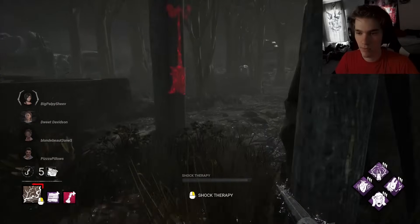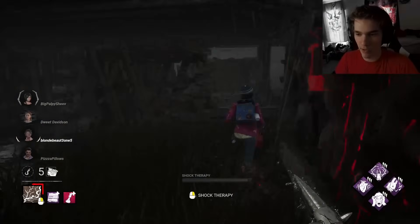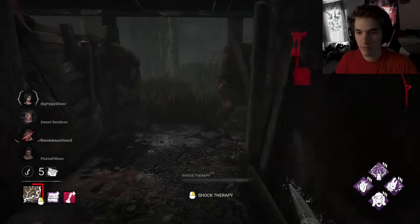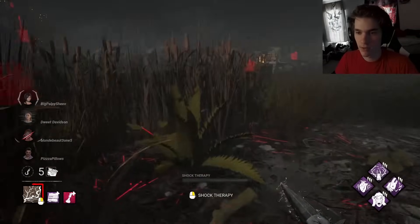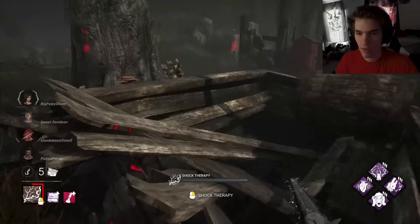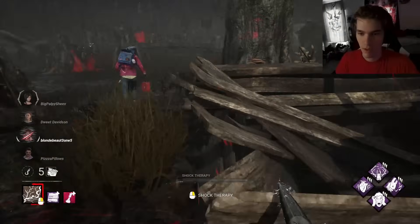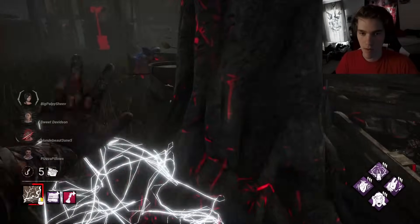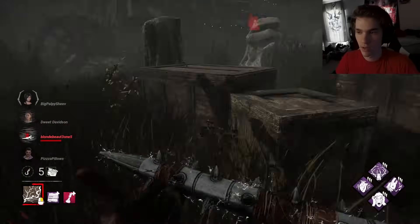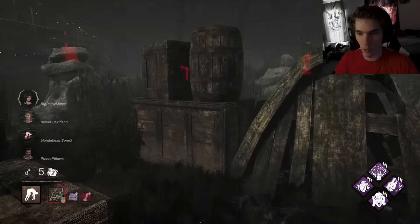Someone is over here - they're on the generator. Shock them for the Queen effect. She couldn't even avoid that. I need my stacks. Discipline is so good. There are survivors like everywhere around me - one Static Blast is going to create so much Queen effect spread.